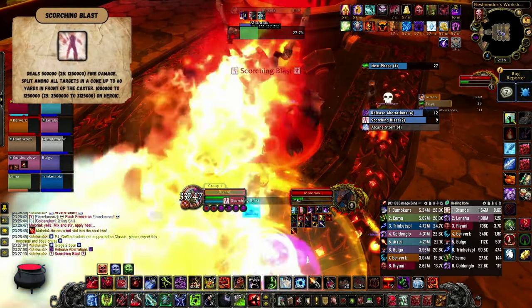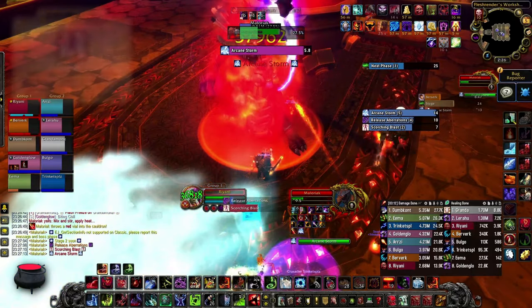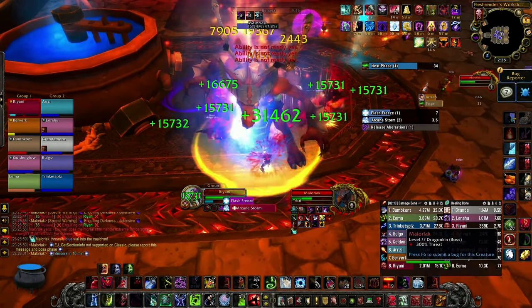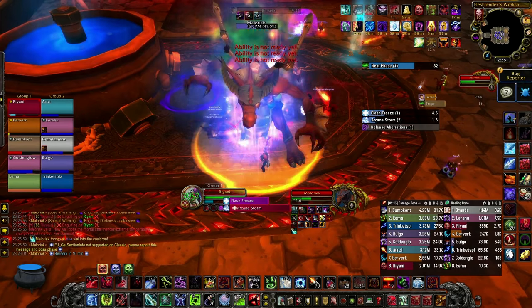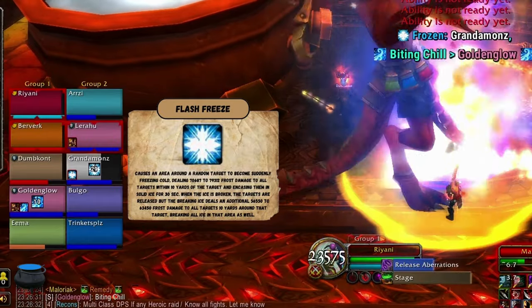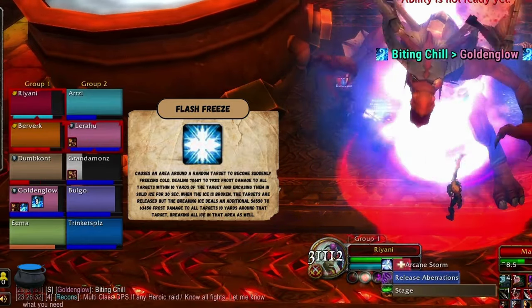In the red stage, you have to stack up as a raid to spread the damage from Scorching Blast, but make sure to move out of the group if you get Consuming Flames. In the blue stage, you should spread out 10 yards to avoid spreading damage from Biting Chill and to not get multiple players frozen by Flash Freeze. The spell does damage on impact and when broken, so don't kill the ice block instantly before the person can get healed up.